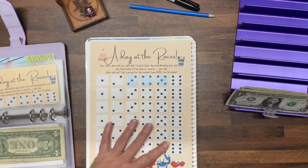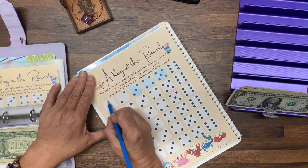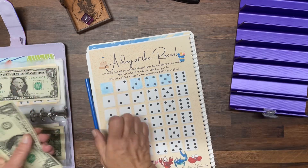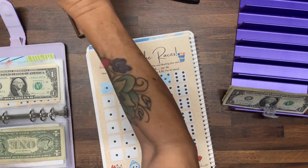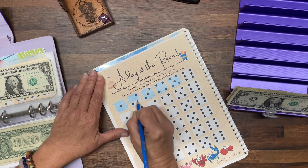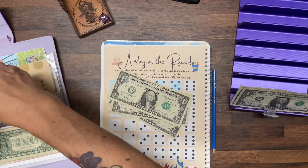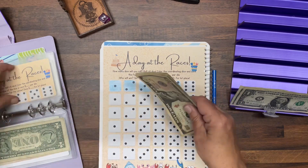Day at the Races — let's roll the die. We have a 1. If we get a 2 I will die laughing — and we got a 2! All we need is a 6. So $2 there, giving us a total of: $10, $11, $12, $13, $14, $15 for Day at the Races.